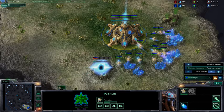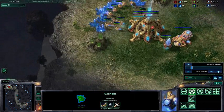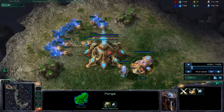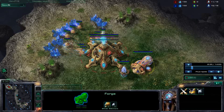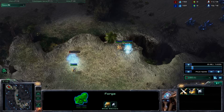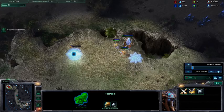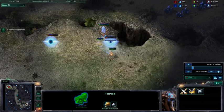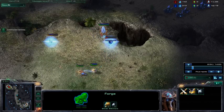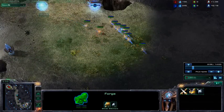Here I go, I put my Vespene Geyser. We're going to see on his side what's happening. He's got his forge down — you know what that means? Photon Cannon coming in. Guess what I just spotted? Somebody in my base putting down a Photon Cannon. Oh wow! So guess who's coming to the rescue? My whole army. Let's go, whole army!